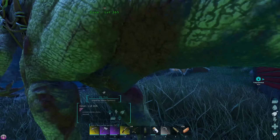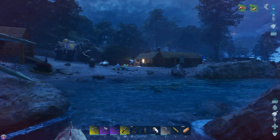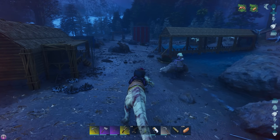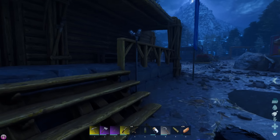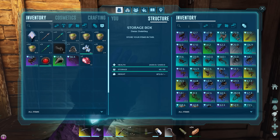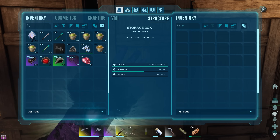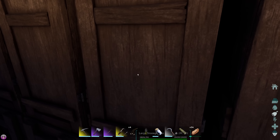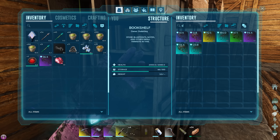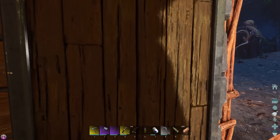Next up I just want to check to see if we've got a saddle for it. What gender was it? We'll check — pretty much we're going to need an opposite gender of that just to get some eggs. I would like to have a high level one so we can breed and get a nice imprinted one. Do we have a UT saddle? UT — no. Not in here either. No blueprint either. So we need a UT saddle, a Rex saddle, and a Baryonyx saddle.